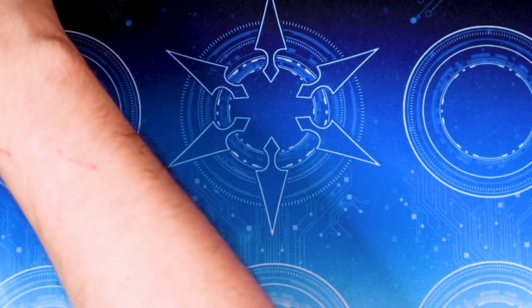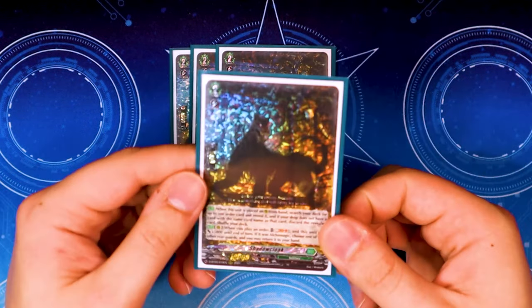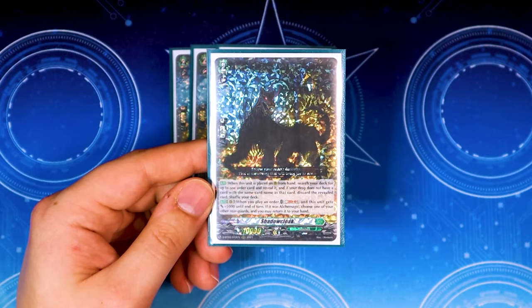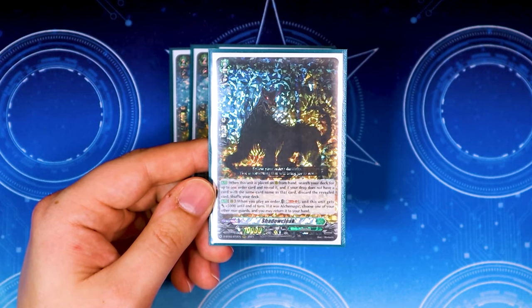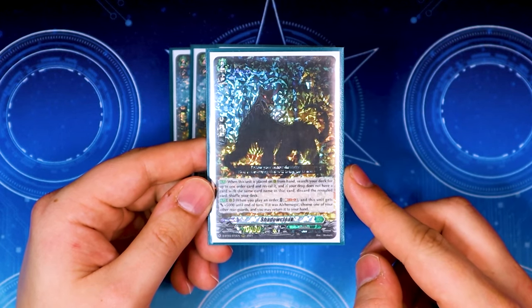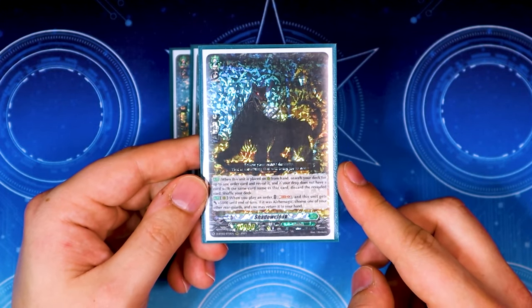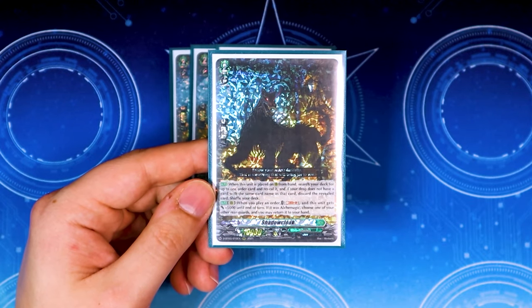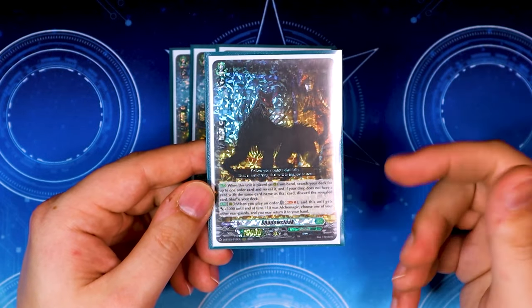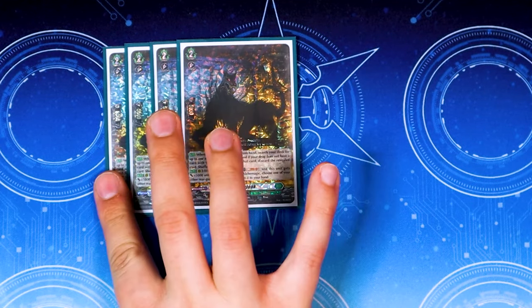Moving into the grade 2s: four copies of Shadow Cloak, which is really important to the deck. When placed on rear from hand, you can search your deck for one order card, and if your drop zone doesn't have a card with the same name as that unit, put it into your drop zone — easy filtering for Nadir's effect. When you play an order, Soulblast one gives this 5k, and if you Outcome Magic you can choose a rear guard and return it to your hand, great for retrieving PGs or other combo pieces.